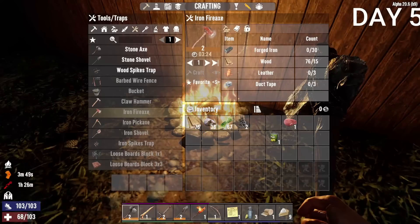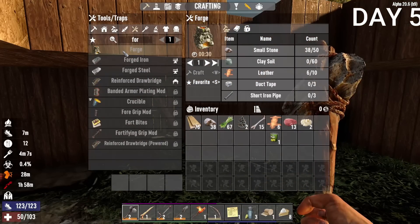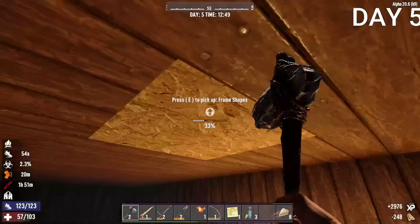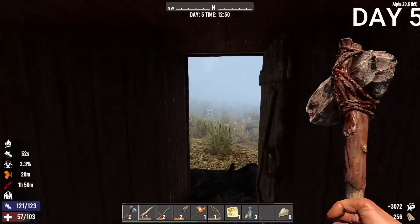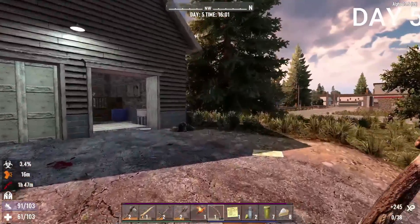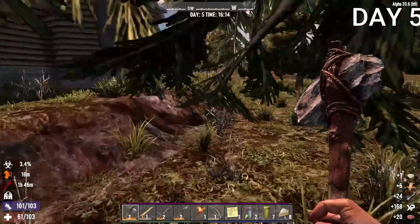After that I found an iron ore deposit and collected as much as I could. Iron is used for many things, including making weapons and upgrading bases. I stayed inside for the rest of the day. Day 5, I was looking through my crafting menu at the iron tools, but to make them I'd need a forge — so that was my next goal. First I finished the roof, since it looked stupid without one. I also hit an insane shot on a deer through a tree — I couldn't even see it.